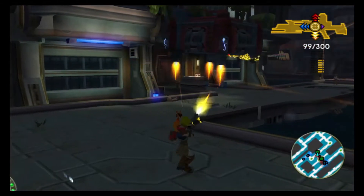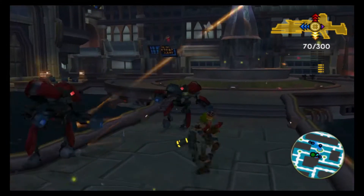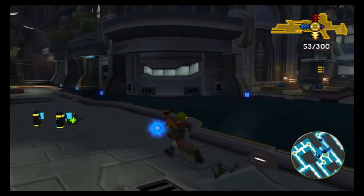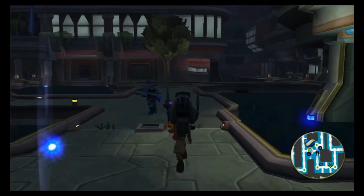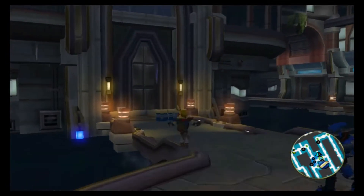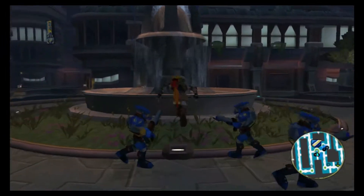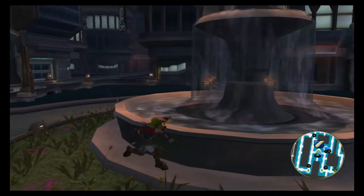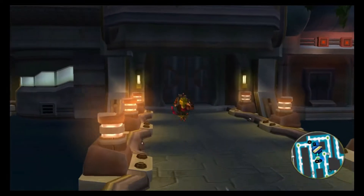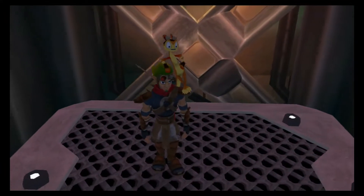I don't think you can use Dark Jak powers on here — I don't think it has any benefit or will do any major damage. Now that wasn't too hard. It feels like your first mission at Freedom HQ should have been a little bit more challenging than shooting down three dropships, but hey, what do I know?